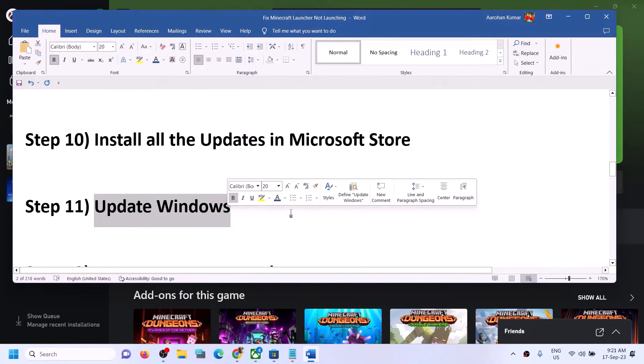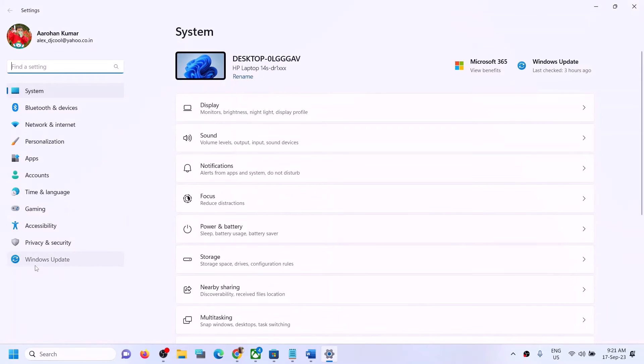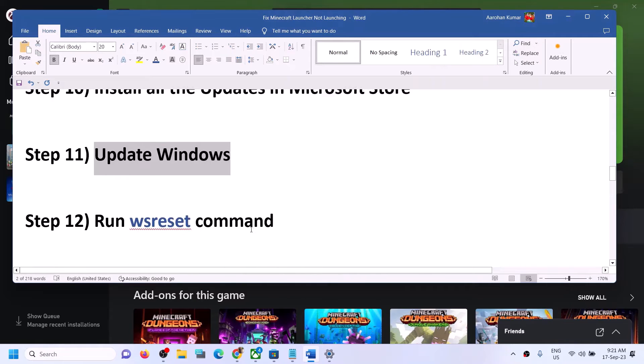The next step is to update Windows to the latest version. Go to Settings, then Update and Security or Windows Update, and click Check for Updates. Once all updates are installed, restart your computer and then launch Minecraft Launcher.